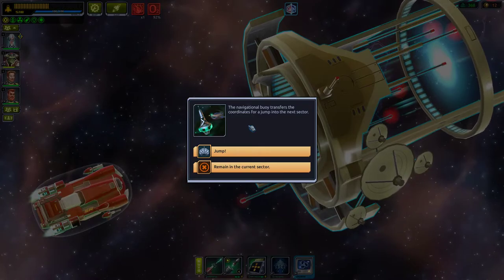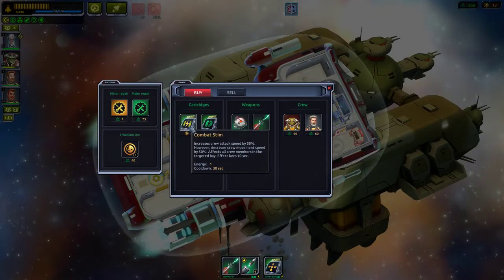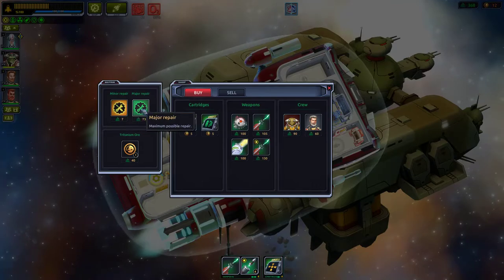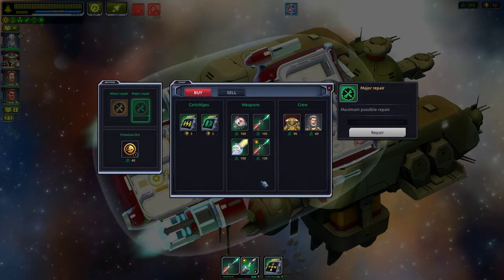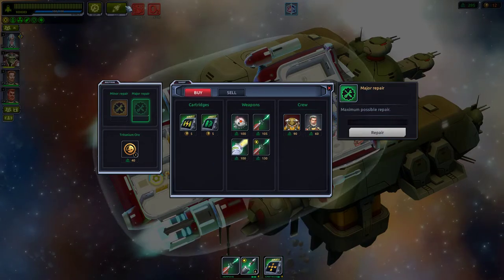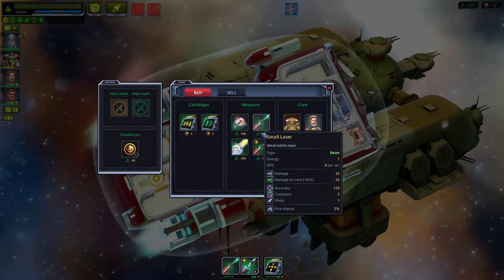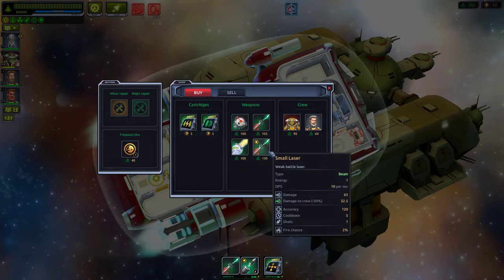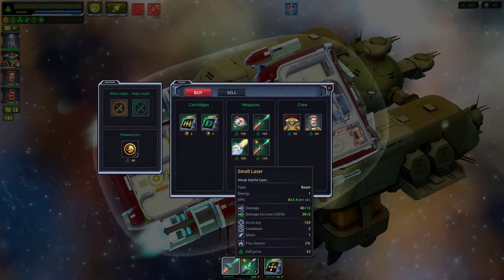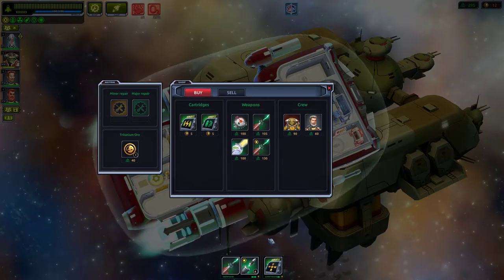The navigational buoy transfers coordinates for a jump to the next sector — let's jump. At the station we can do minor repairs: 5% to hull, maximum possible repair 73 credits. We're at 50% — let's do it. Checking weapons: the small laser at 13 damage... it gets boosted because of the crew upgrade.